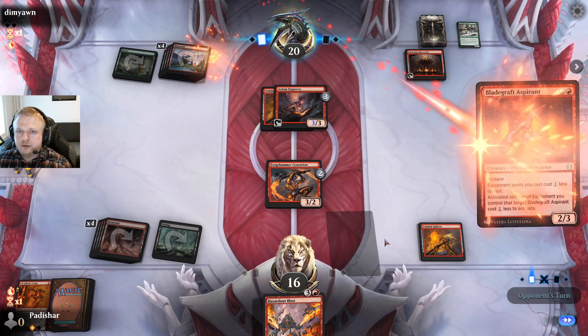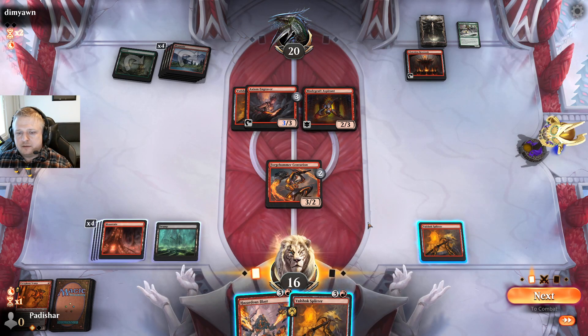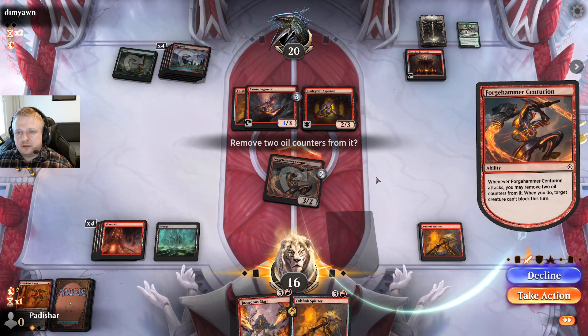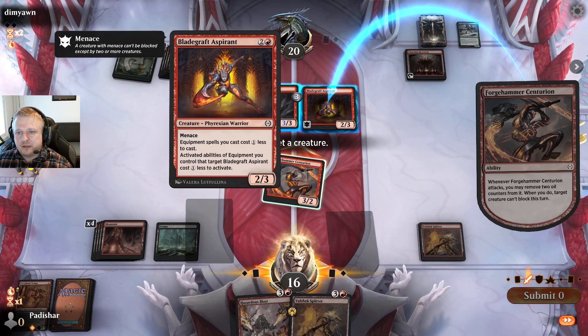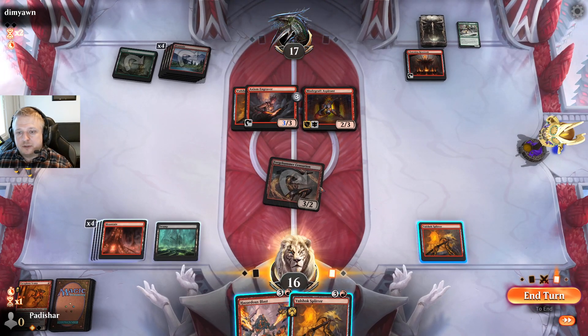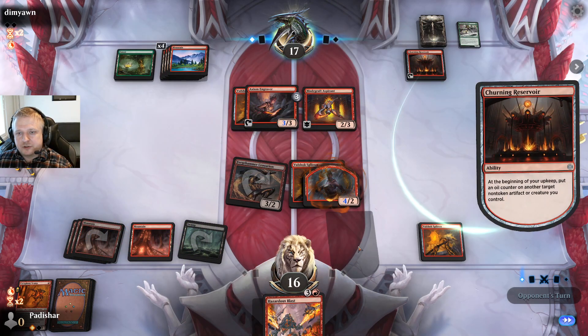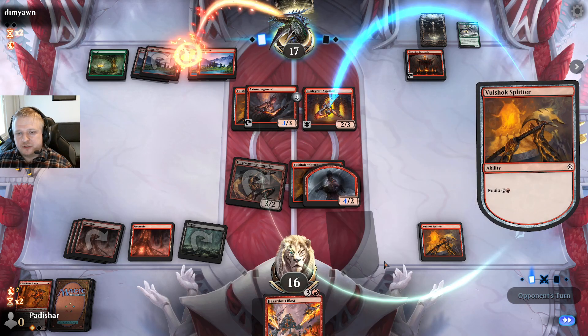They can make a 1/1 token or play a pirate which they can block with. I got another Splitter — I have to make the aggressive play here. Maybe this thing can block — I'd rather make them take damage but I think they want to keep the Engraver because they can use the Reservoir combination very nicely. They can make this into a four-power menace guy, but I do have a game plan involving Hazardous Blast. If they take a little bit more damage I can equip the Centurion — these are going to be nine damage worth of attacks.